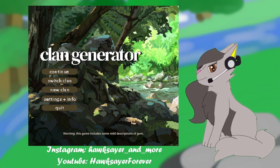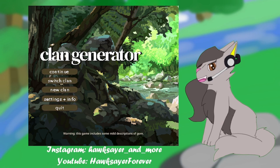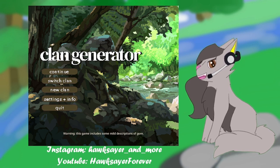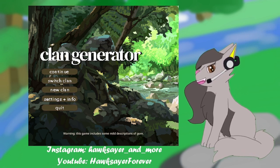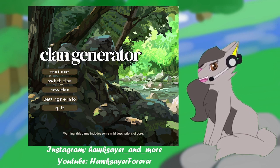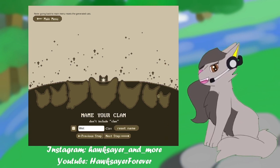To explain the main character challenge: instead of following the entire clan, we pick a kit at the beginning and follow just their life. I'm also pairing it with an art challenge, so we'll be drawing things about that character's life — following them from kit all the way to adult and ideally through their death. Once they die, we'll pick a new kit in the clan, and so on. We'll still see other clan events, but through the lens of this one main character.